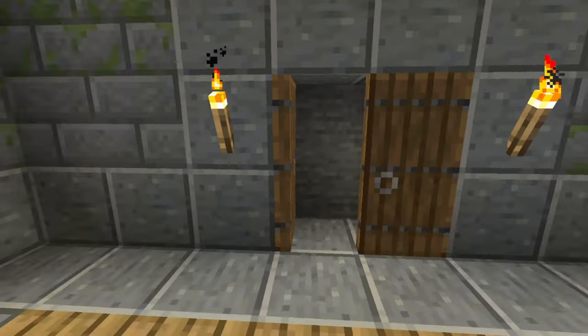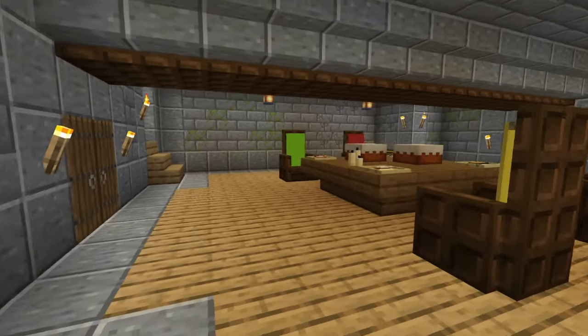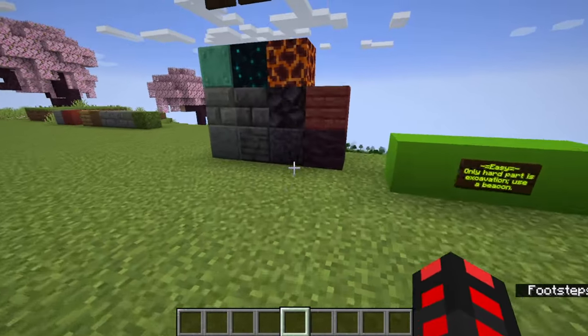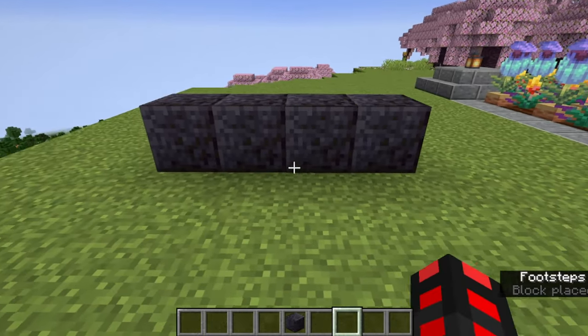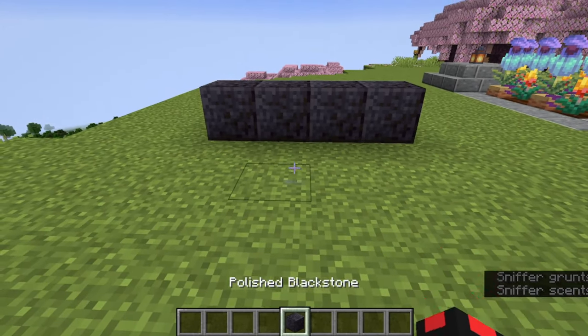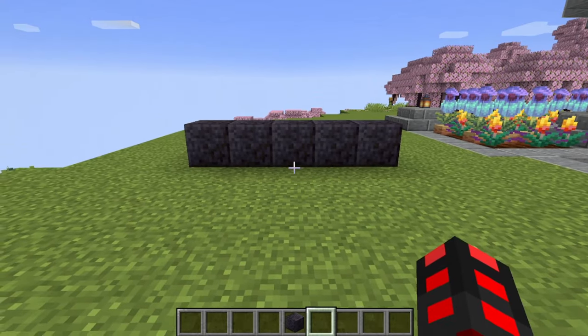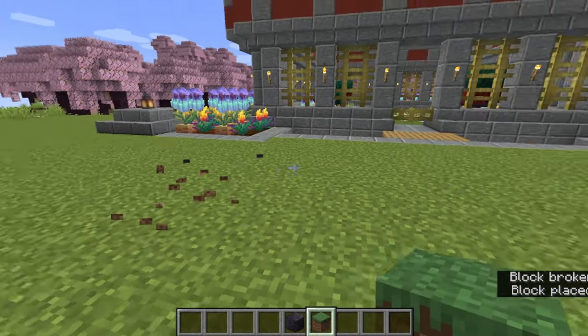Start off by doing some excavation to go downwards. One important thing: make your rooms have one-block-wide centers. For example, if your room is four blocks wide, something like a bed would be off-center and you'd need two. But if you did it five blocks wide, you could have trees, crafting tables, and otherwise fit a lot more without it looking really weird.